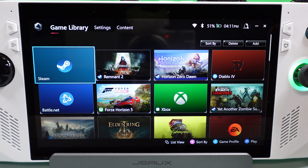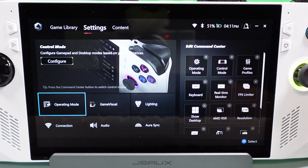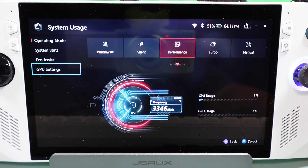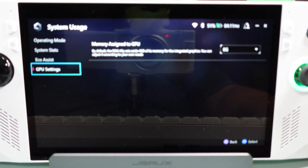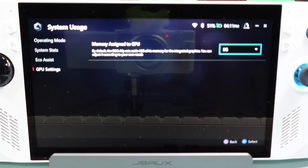You normally don't have to do this for most games, but go from game library over to settings, then move down to where it says operating mode and go in there. Go down to the bottom section which is GPU settings. Mine is set to 8GB — that's 8GB of RAM from the system RAM allocated to the graphics. Typically you don't need that much and most games play just fine on 3 or 4. For this game, 8 seems to be the way to go from what I've tested.